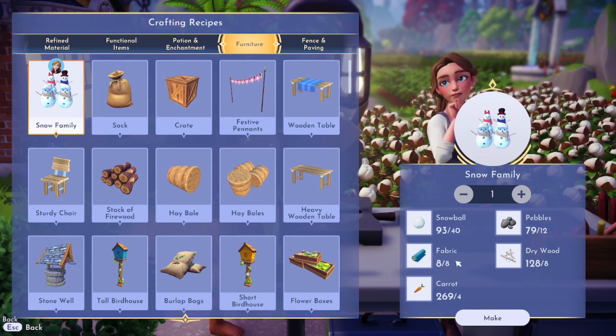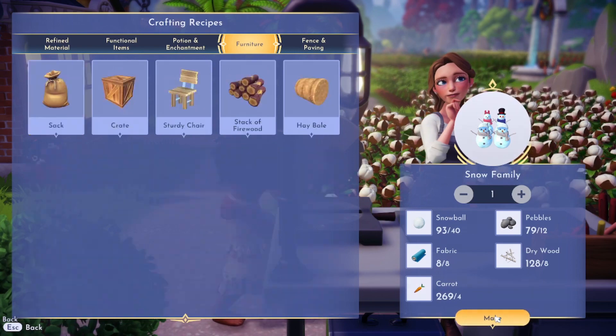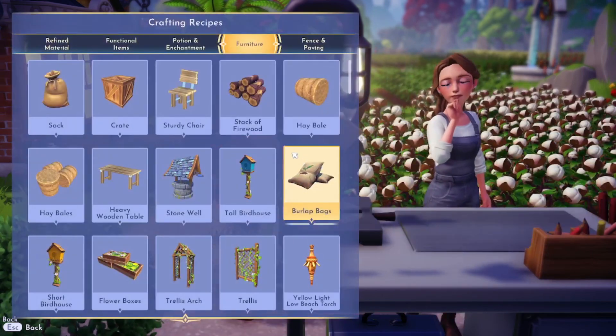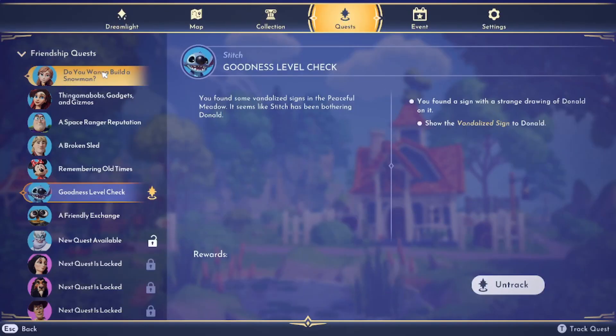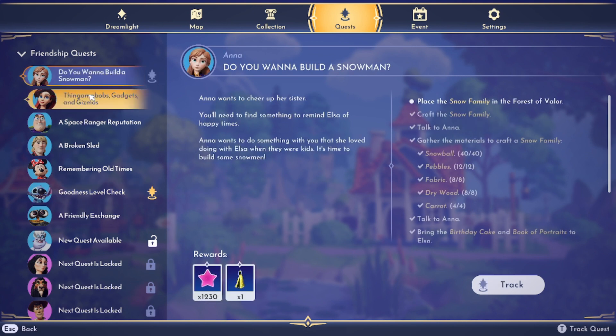I thought we'd have to do one individually but we get to craft the whole snowman family at once! Let's go ahead and do that for Anna. Then we gotta go take that sign to Donald and all that jazz. Maybe we recap and see what we can make at the workshop bench.